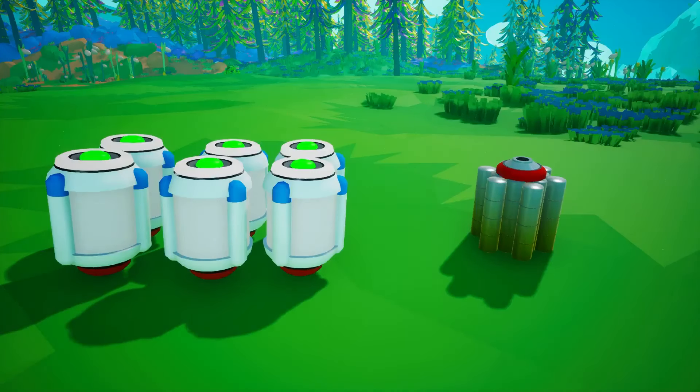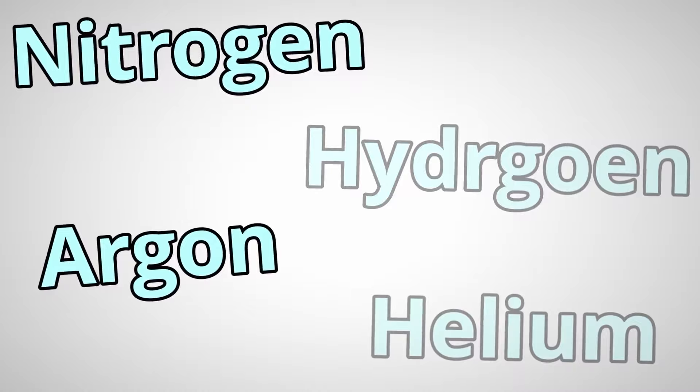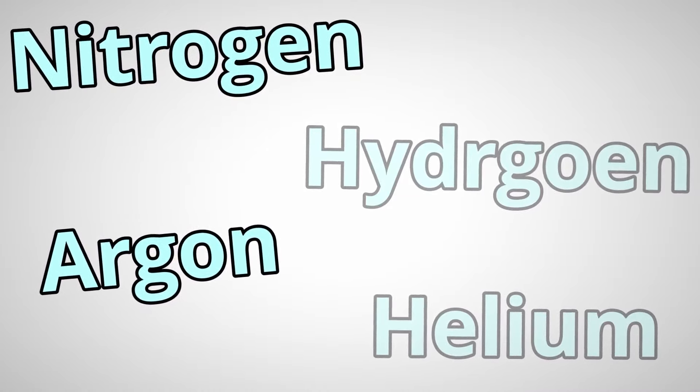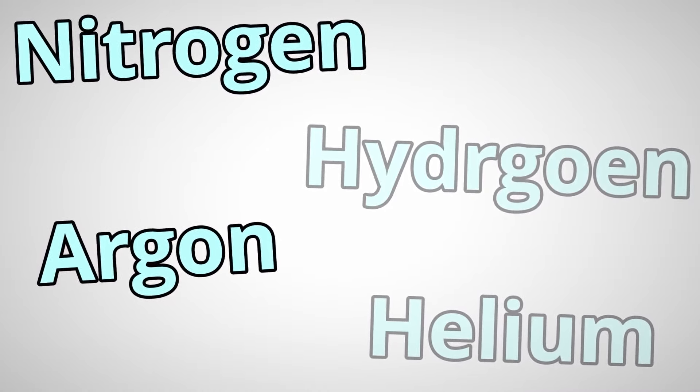Number two: this is a very efficient build, because each nanocarbon alloy will only cost you six soil canisters worth of soil to get, which is so cheap considering we are talking about nanocarbon alloy here. And number three: there are four gases you need to craft nanocarbon alloy, and you cannot get all four of those gases on any one planet — meaning no matter where you build this factory, you're going to have to go to other planets to get some of the gases.